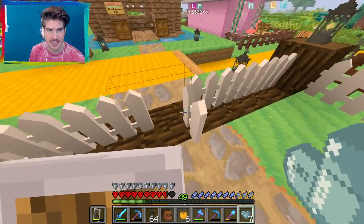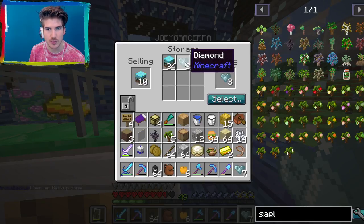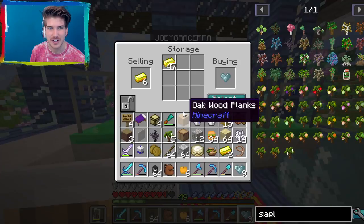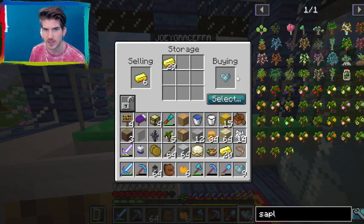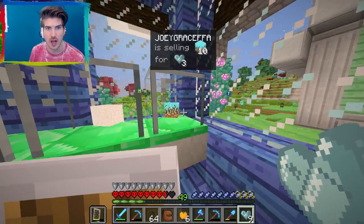Now let's check on my shop and see how business is doing. I wonder if anyone's bought anything. Someone did buy this - I got two diamonds worth. If I'm selling it for three diamonds, how did I only have two in there? Someone's hacking the system. No one's buying my gold, so I'm going to take this because I'm pretty sure Yammy has this. She's charging way more than me. You know what? Screw this. I have no interest in any of this. I need to come up with new shop items.